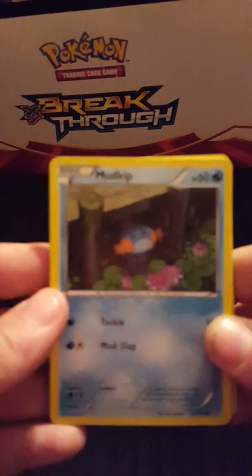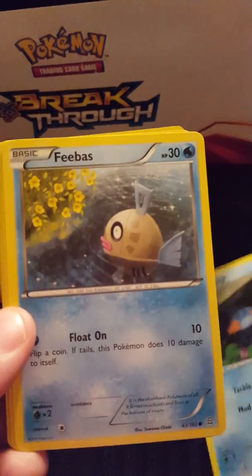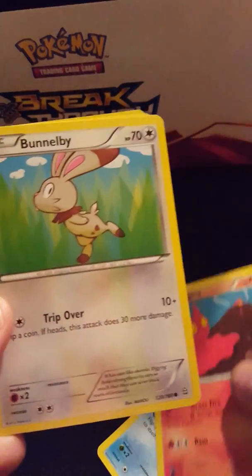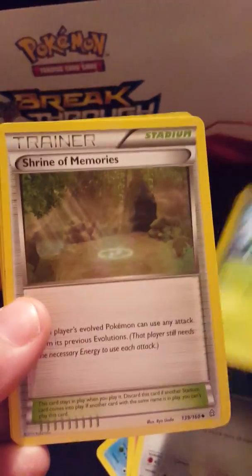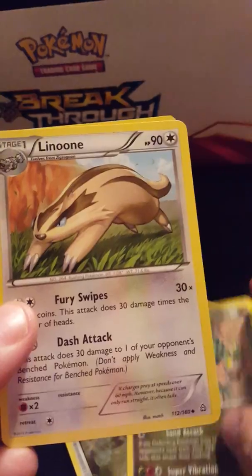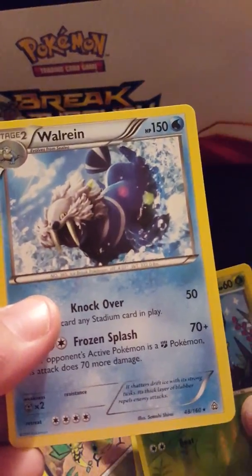We've got a Mudkip — there we go — Mudkip, Phoebe's, Slugma, Bunnelby, Lotad, Shrine of Memories trainer, Vibrava, Lairon, a reverse holo Lotad, and a Walrein. Not too bad for the first one — some new ones I don't have.